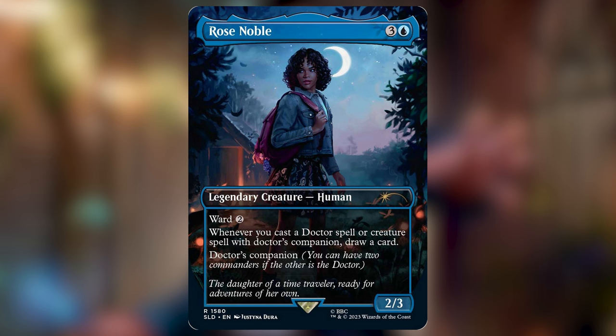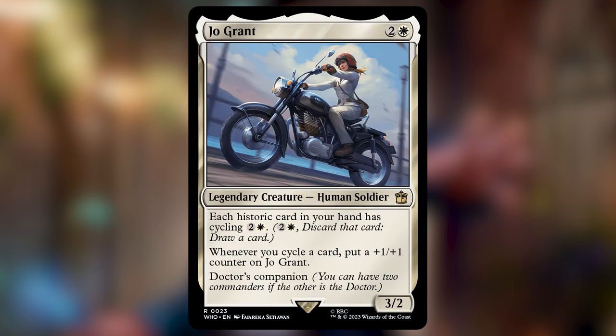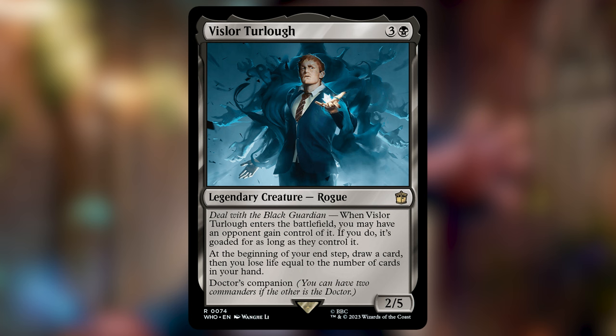Other potential companions I considered were K9 Mark 1, who would help protect your commander and make it unblockable; Jo Grant, to help fill up your graveyard with desirable Doctors; Tegan Jovanka, who can make your commander indestructible when it attacks; or possibly Visla Turlo, who would be the optimal option if you wanted to go full five-color, but I don't think it's necessary unless you have a really good reason. Four-color should have enough resources to answer basically everything, and the only reason to go five-color is if you wanted to lean more heavily into a graveyard and reanimation strategy.